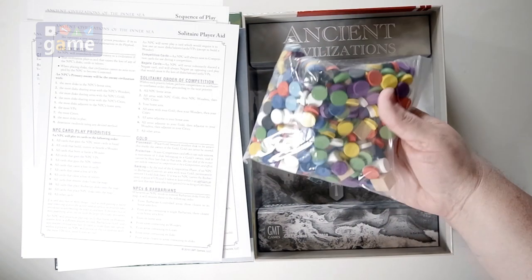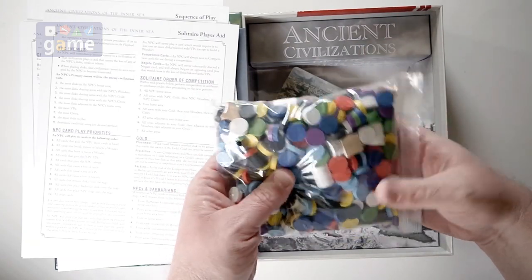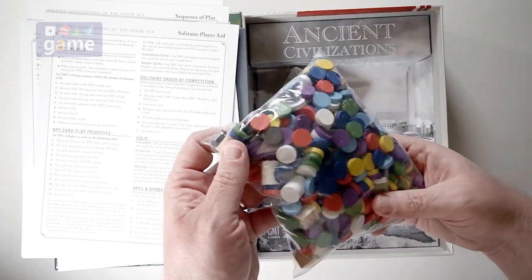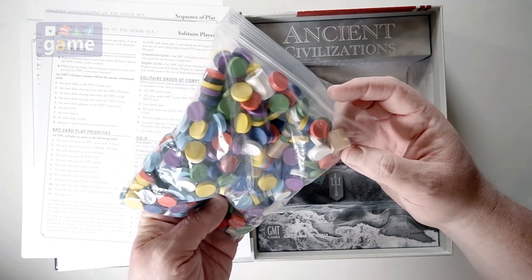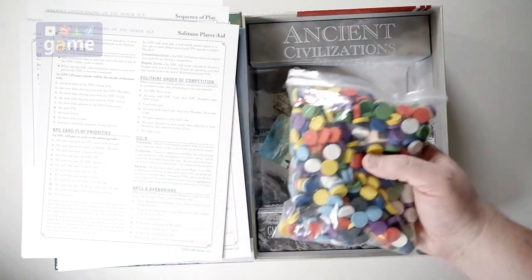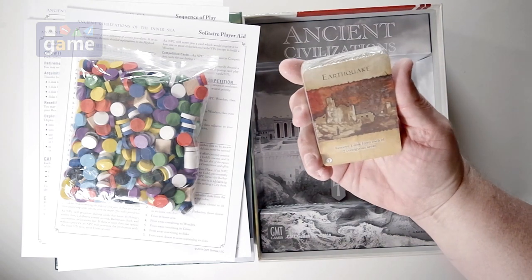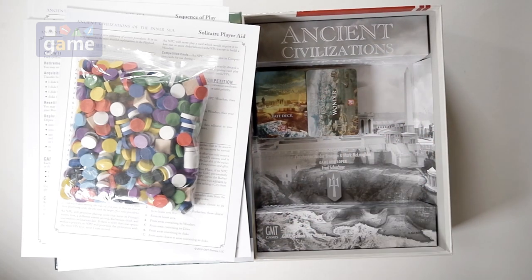A bunch of wooden discs — color discs, player discs. They're embossed like the coin games are, with stars. Obviously stickers are going to go on seven of these. I don't see any separate blocks other than these square blocks, so the stickers must go on there in some way, shape, or form. A big bag of wood — it's a heavy, heavy game. And we've got a wonder deck and a fate deck of cards, the standard GMT card decks. So you're getting two card decks.